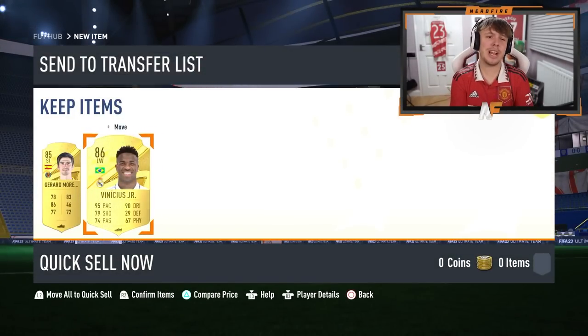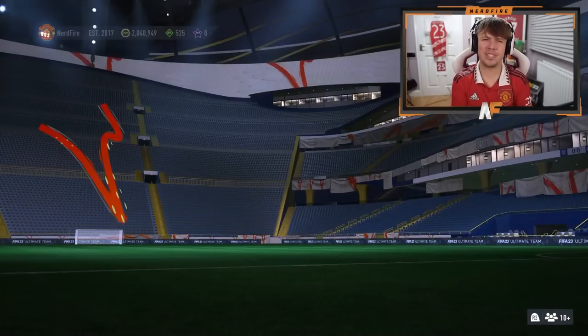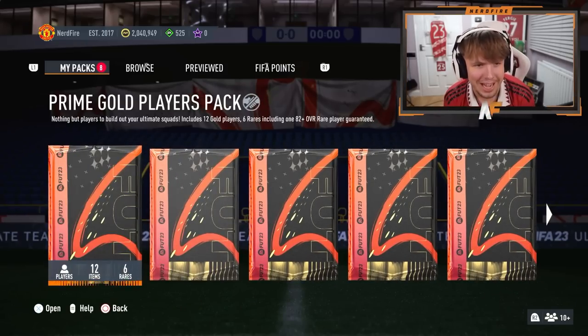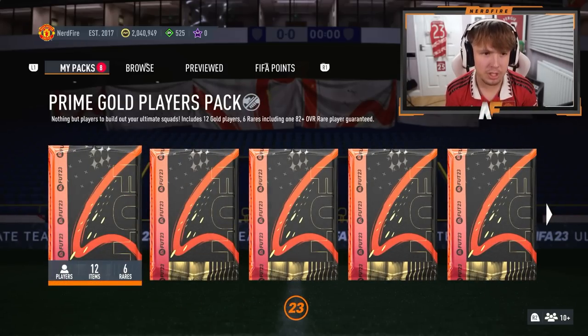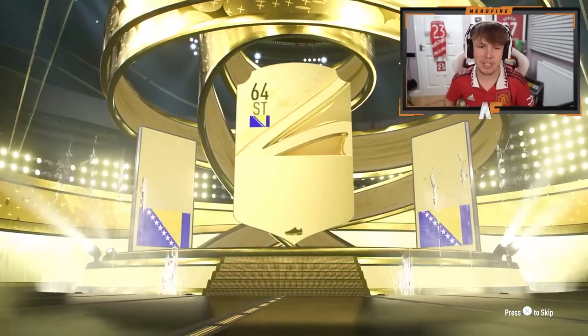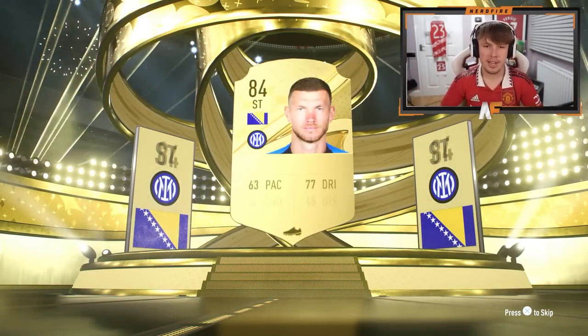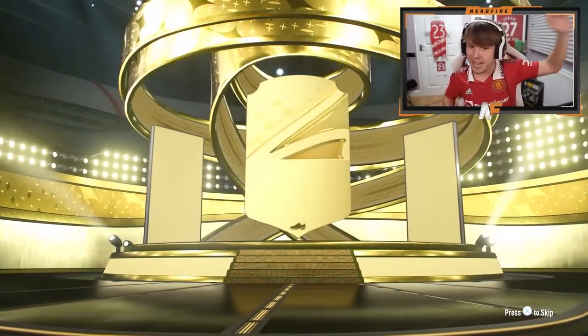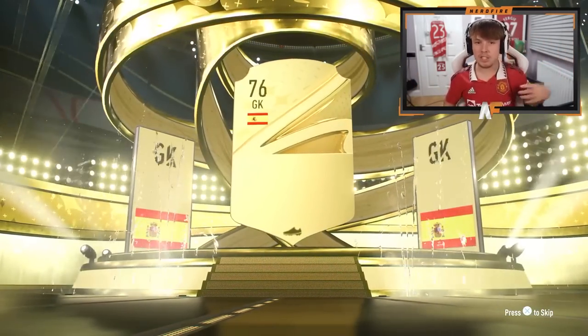Let's store them and go to the store to see if we've got the correct packs. By the looks of it I think we've got all the packs. Let's go through them from bottom to top — prime gold players pack first. Can we see some Winter Wildcards through these? First pack is going to be Edin Dzeko. On to the next pack — let's go for these 80-to-84 rated eight-player packs. We get at least an 83 here — Spanish goalkeeper, is that going to be Unai Simon? Yes it is.